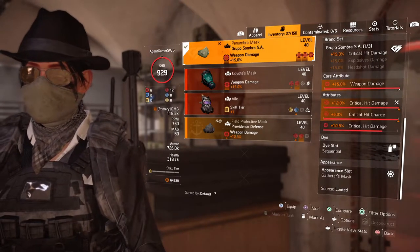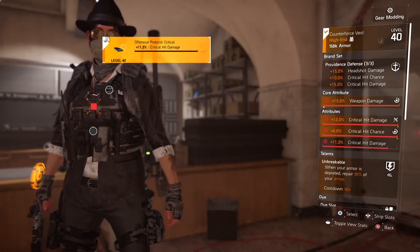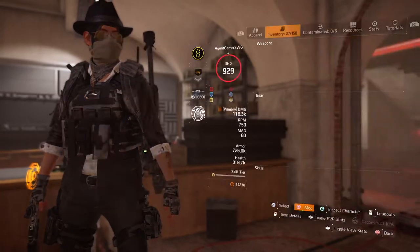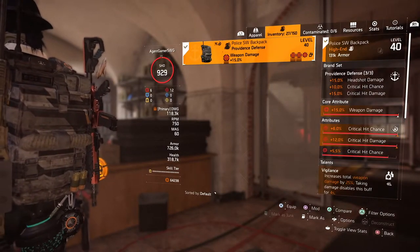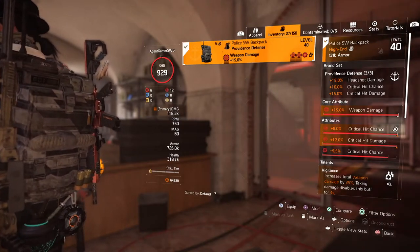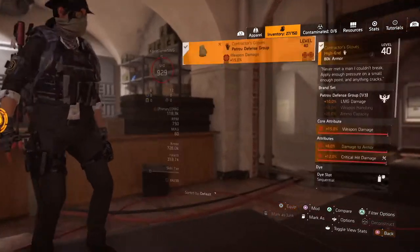Put a crit damage mod on here — the best one you have. The same for the chest piece, optimized a bit, with a crit damage mod there as well. Then you want a Providence backpack with Vigilance, and you can have a crit damage or crit chance mod on there — if you want extra crit chance, just put a crit chance mod on there.